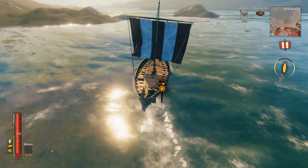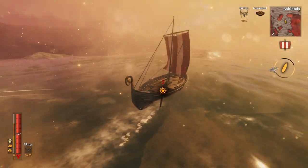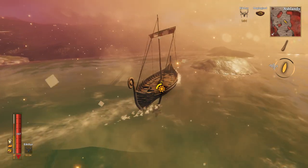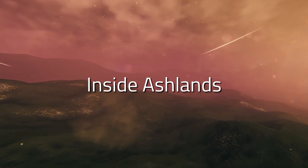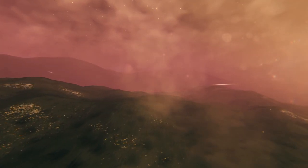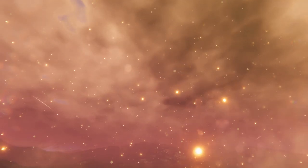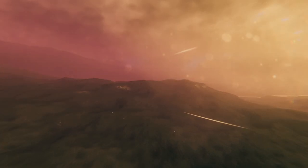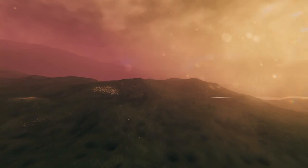Except instead of sand, it's ash. Once you enter the biome you get this really cool golden particle effect that almost looks like it's snowing embers, which is really cool. Once inside the biome, it has one of the coolest looks of any biome in the game already — a cool purple hazy sky and jet black ashy ground, combined with white clouds and glowing embers falling from the sky.